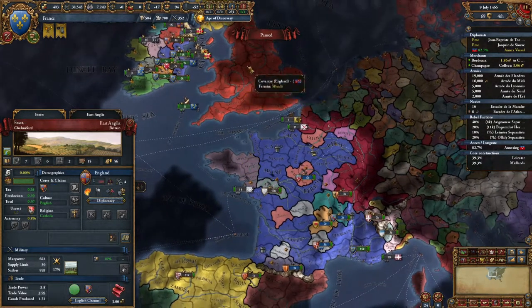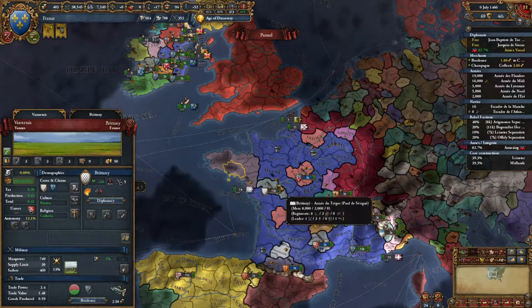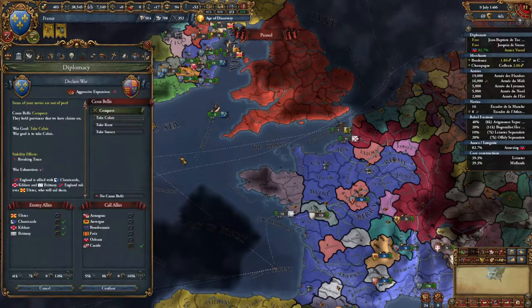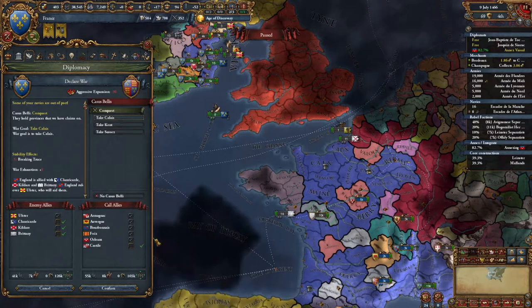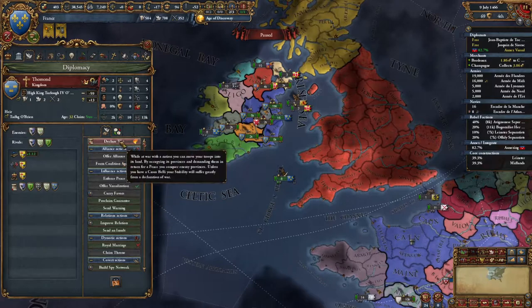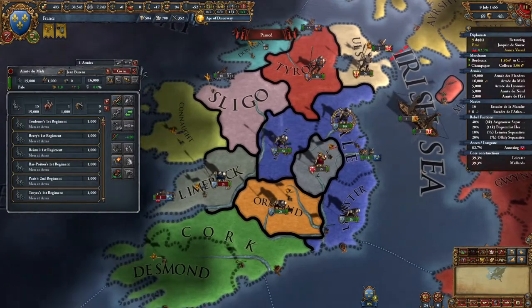We really should have attacked Brittany before they allied England, but they've allied England — that was a huge mistake. When we do the war against England, we're going to have to force Brittany to annul their alliance with England, break them off, and then go in and attack them when they're isolated. If we attacked England now, though, Castile will join. Castile doesn't like England. They trust us, we have a strong diplomatic reputation. It's all green — green to go. That'll be amazing.